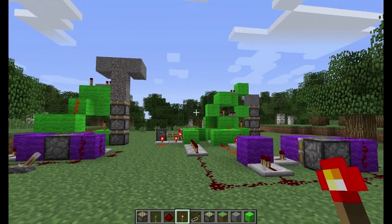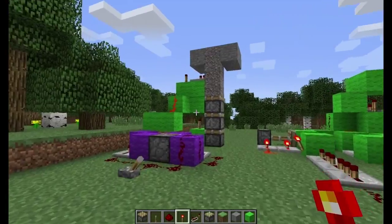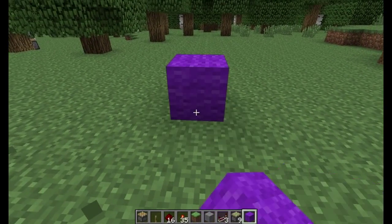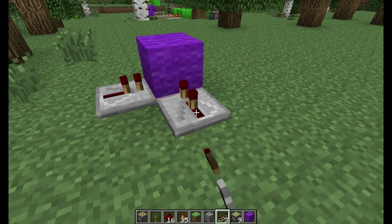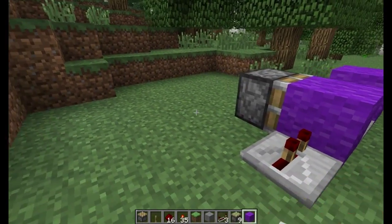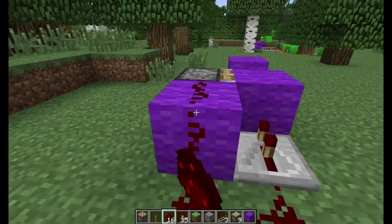Anyway, I'm going to start off with this one. Here we go, part one. Place a block. Repeater here and repeater there. Set this one to three. Block. Repeater, set it to two. Sticky piston facing this way. Block. And connect it.